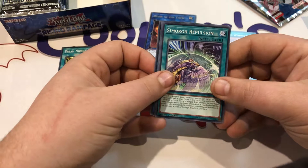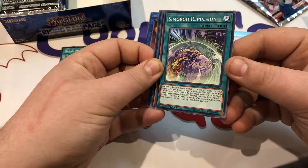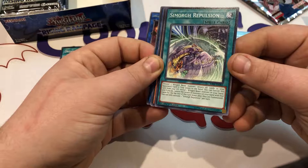Some more Repulsion — you discard one winged beast, return all cards in your opponent's spell and trap zone to the hand. You can banish it from your graveyard, reveal one winged beast monster in your hand, and if you do, reduce the level of all monsters in your hand with that name by one for the rest of the turn. I'm really excited for the Simorgh archetype — it's definitely one of the things I'm interested to see going forward.